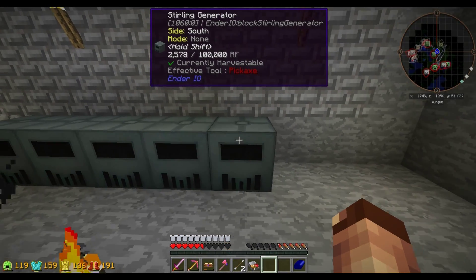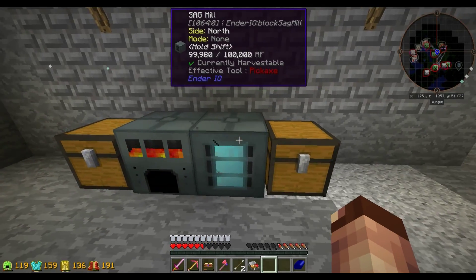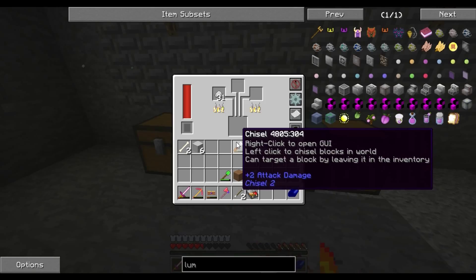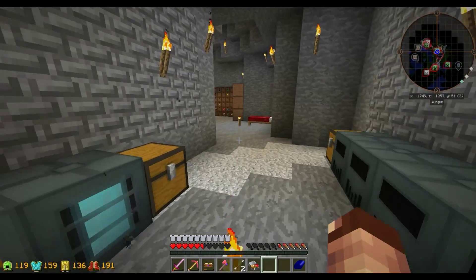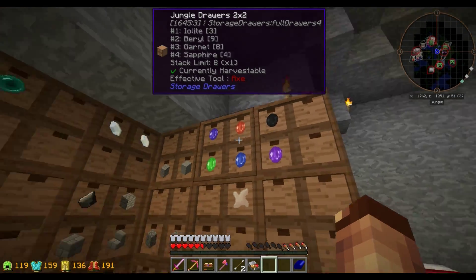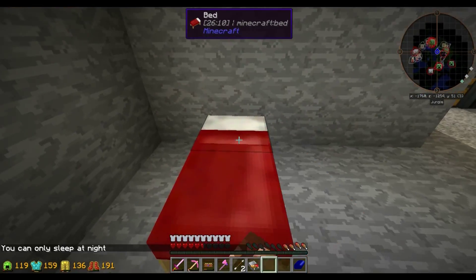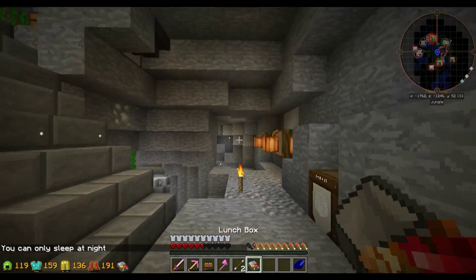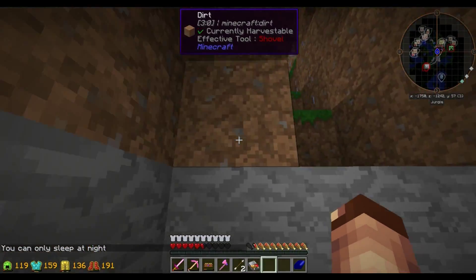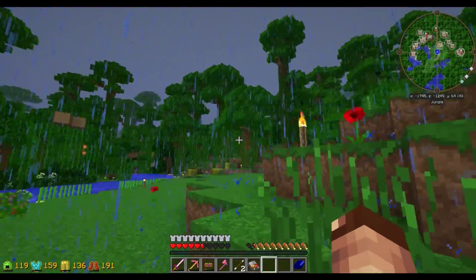This is going to be our entry-level storage for now until we can get either the modular storage or the ultimate goal — our applied energistics system — set up. I can store larger quantities of material like jungle wood. I have a ton of jungle wood because I've been cutting down trees. I've got some automation set up. Five sterling generators which I'm going to have to refill here soon, and then a SAG mill and an alloy smelter processing some quartz.